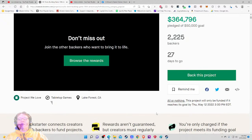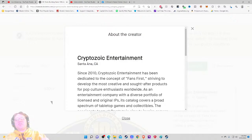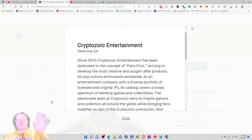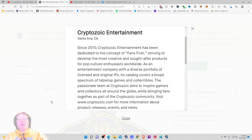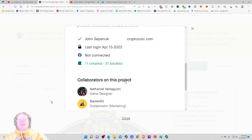Eleven projects created, 31 backed since 2010. Crypto Entertainment is dedicated to the concept of 'fans first,' striving to develop the most creative and sought-after products for pop culture enthusiasts worldwide. They do a lot of intellectual property things and most of the time they do them pretty well. I think I like more Cryptozoic games than I don't. They tend to be on the lighter to light-medium side, but they've branched out. They also do Spy Fall, which is amazing — go play it if you haven't.